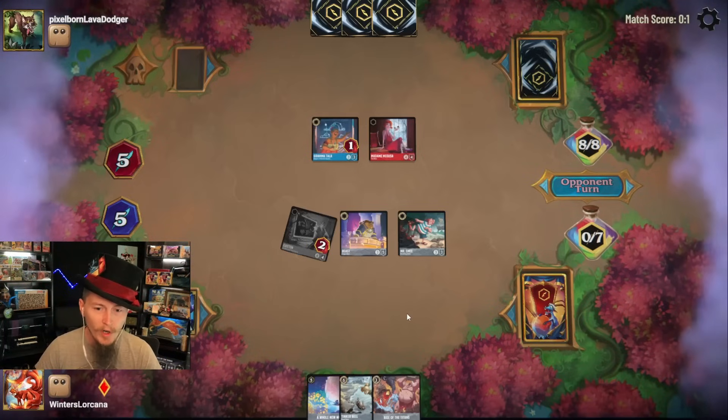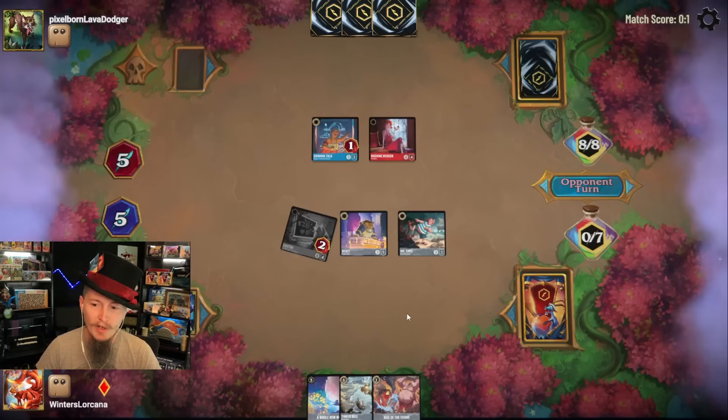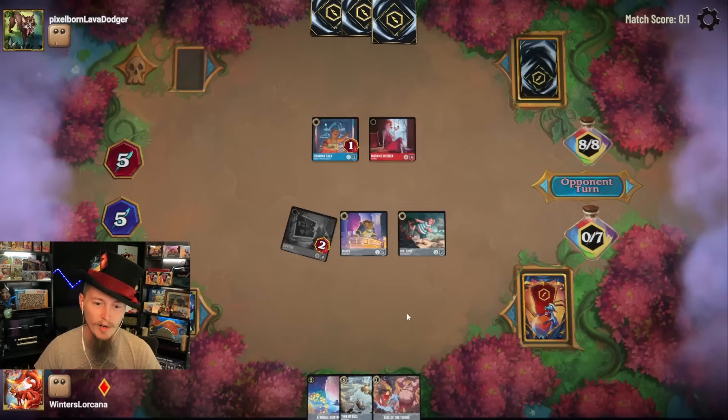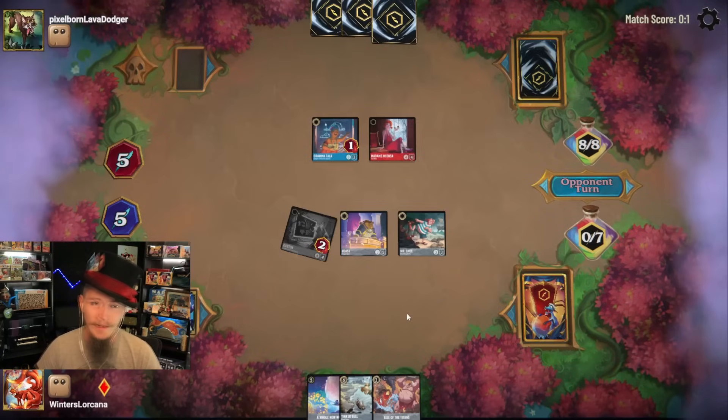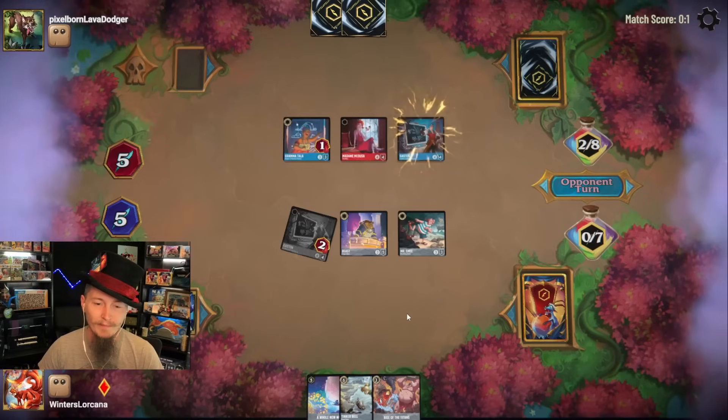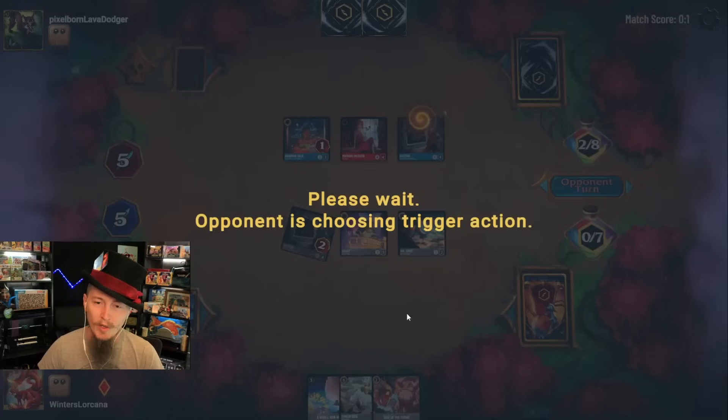They could have removal in their hand, but that's the goal — let's try to force some two-for-ones. I want to stay up on game pieces over my opponent. Remember, we're going first and we're still kind of struggling here. I'm telling you, I do believe that Ruby Sapphire is just stronger than Sapphire Steel.